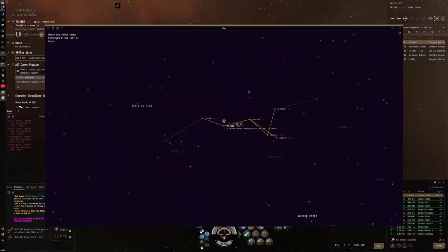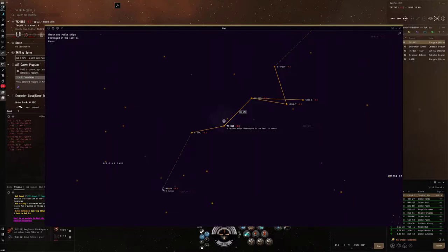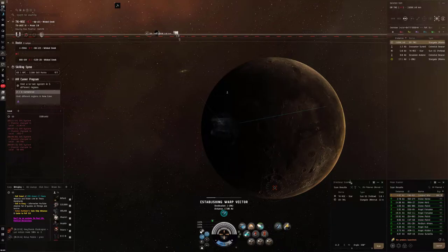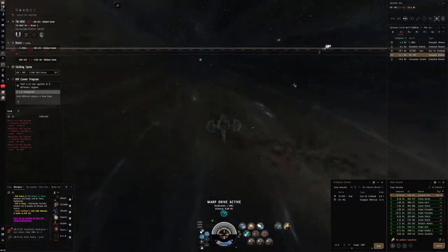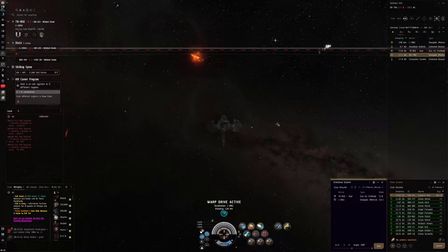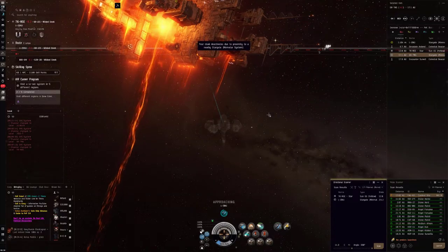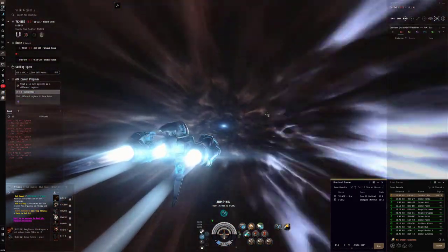Let's go back to the map. We're here right now - 564 NPC kills in the last 24 hours, that is a lot. I'm assuming there's a regional connection here. We have to go through another busier system, but hopefully these guys aren't too organized. It's been pretty quiet so far, but almost 600 NPCs is a pretty high number for 24 hours. So there might be some active players here - we'll see if anyone chases us around.